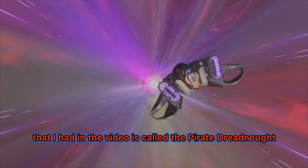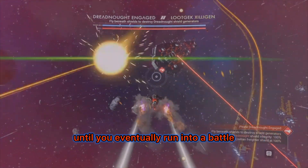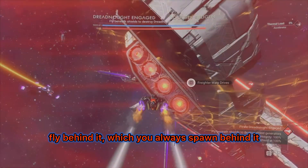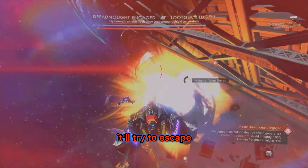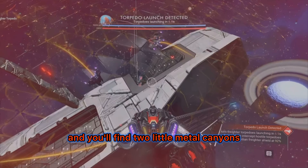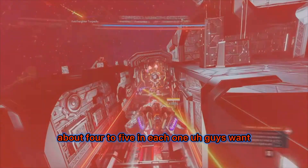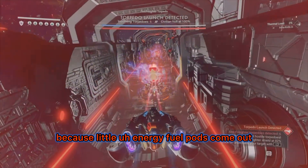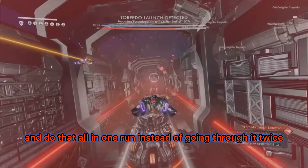The freighter shown in the video is called the Pirate Dreadnought. Find one by going to Pirate Outlaw Systems and keep warping until you run into a battle. To claim it, fly behind it — you always spawn behind it — and go under to the engines and destroy each one, because once you start destroying the shields it'll try to escape. Then go right above the engines and you'll find two metal canyons to fly through with shield generators — about four to five circle domes each — that you must destroy. Little energy fuel pods also come out, so sit back a bit and shoot them all in one run instead of going through twice.